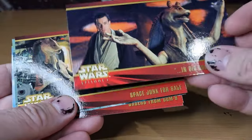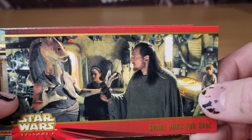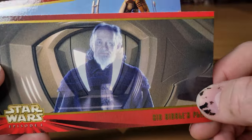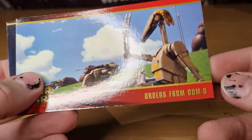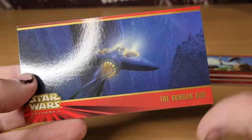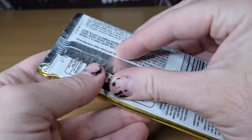More cards from pack one: 'Getting stuff in big doo-doo this time, me,' 'Back — space junk for sale,' 'Co Bibble's play,' 'The death toll is catastrophic,' 'Orders from whom?' 'Ceasefire,' and then the Gungan Sub — it's a Bongo transport. I hope so. That's one stack done — now let's go with the Darth Maul pack.